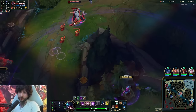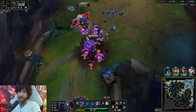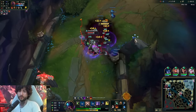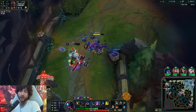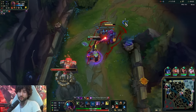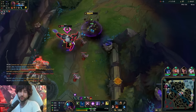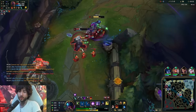Waiting for that timer and now we go back. We stack Grasp and just trade with them - these trades are all good for me. I can juke with my W movement speed and keep trading back. The Sunfire is really good now. We're getting him low enough where I think we can actually go for an all-in. I keep him interested in me and then we knock up.